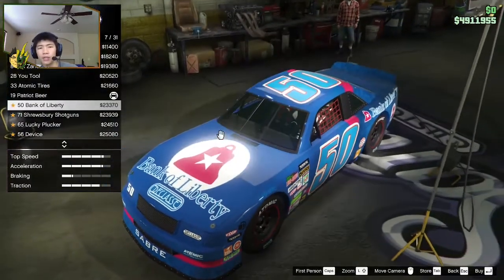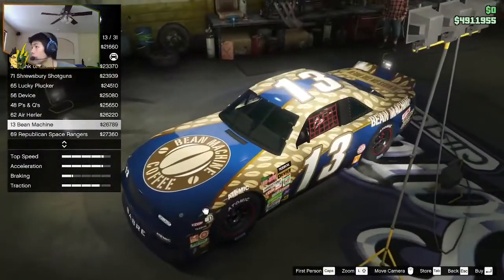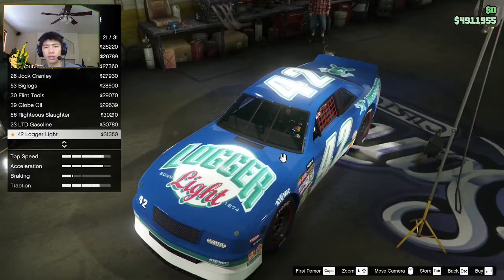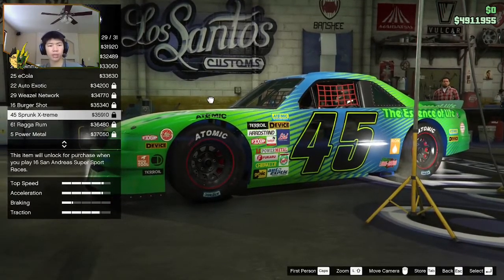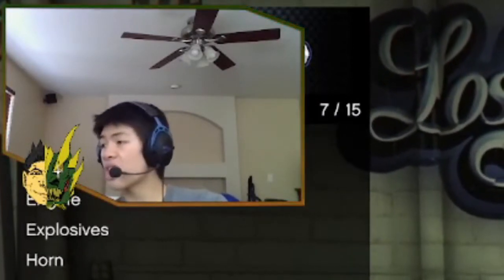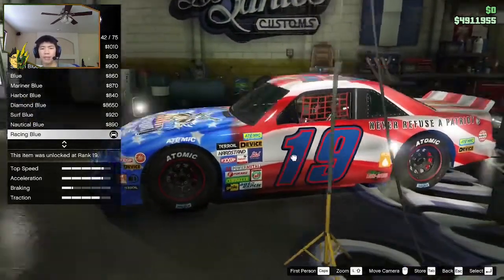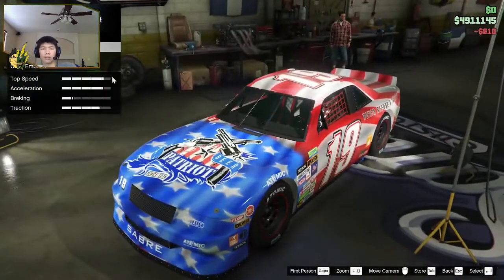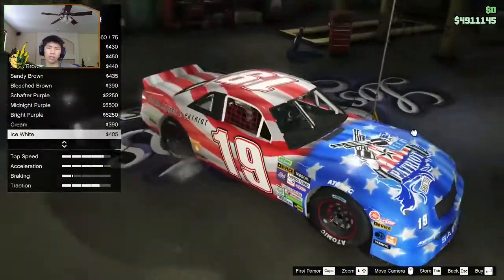Look at these liveries — Lucky Plucker, the Bean Machine. If you guys haven't seen that video, go check it out — it's the funny GTA moments video. Bronc Extreme — oh, that's cool. Play 16 San Andreas Supersport races to unlock that one. Respray — it's classic racing blue. The white looks better — I think we're going to go for an ice white. That looks really clean. Secondary color — oh, the inside. Why does that look so much better? It looks so clean. The wheel type — we're going to try the Apex, and then we could change the wheel color.